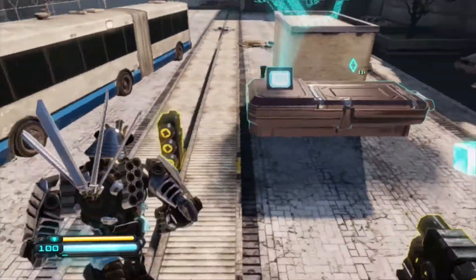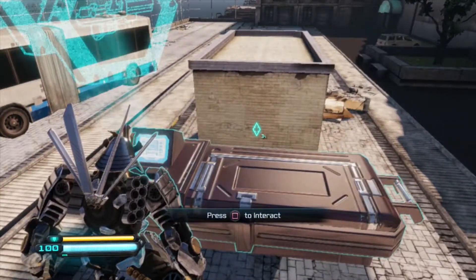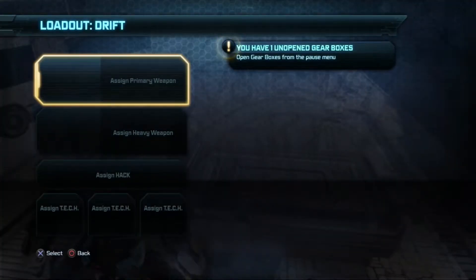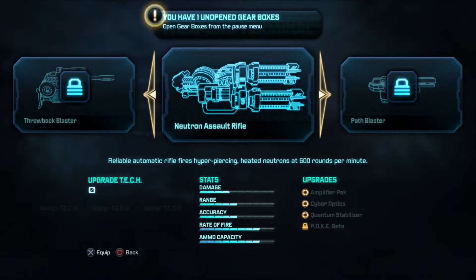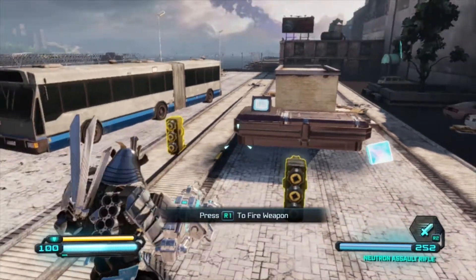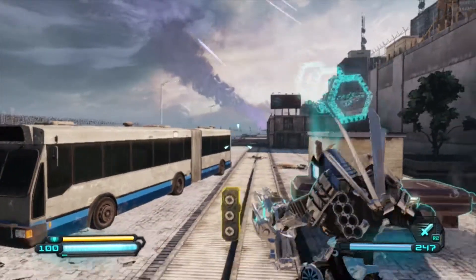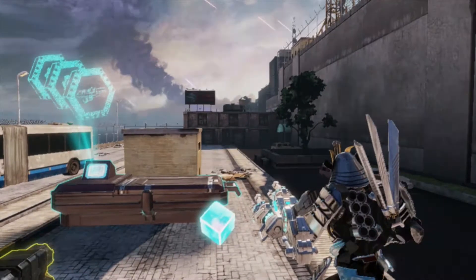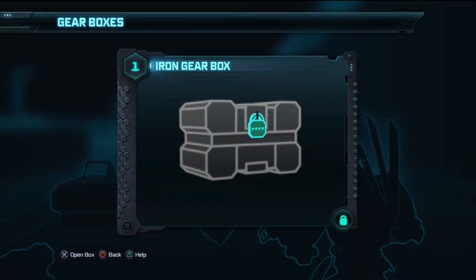What are these parts on the ground? I don't know — is it like ammunition maybe? We're about to find out. Press Square to interact with the loading terminal. Assign primary weapon — you have one open gear box. Neutron Assault Rifle. Okay, let's do that. It keeps saying press R1 to fire weapon, Square to reload, Circle to swap your firing hand. Now it says something about gear boxes.